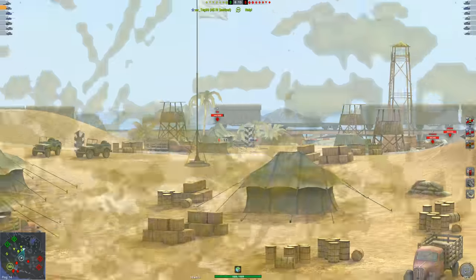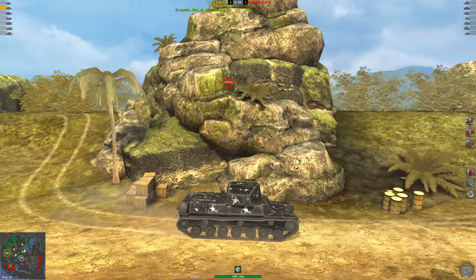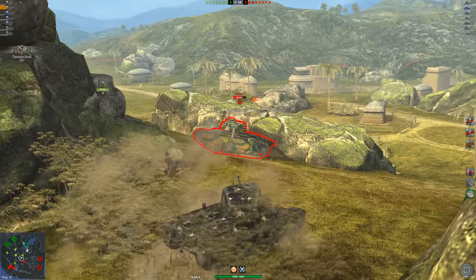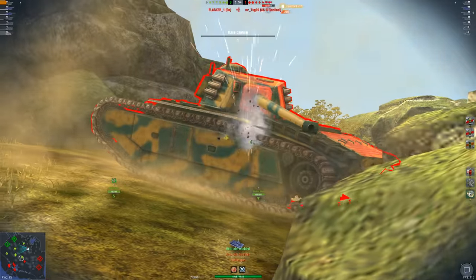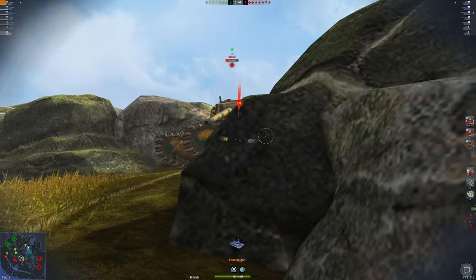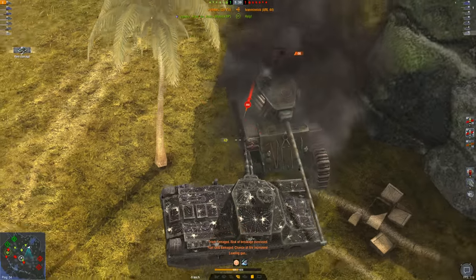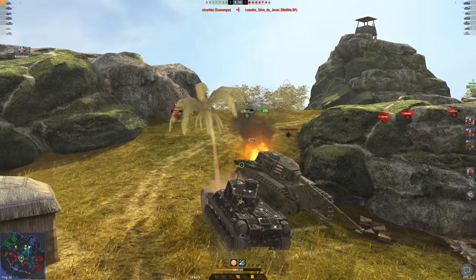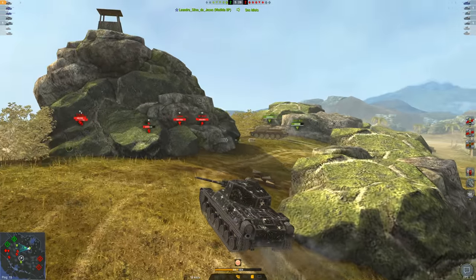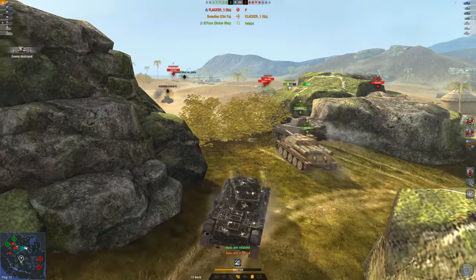No KV-2s on the enemy team, which is great — can't be one-shotted. The whole enemy team appears to be on the other side, but there's an ARL over here. The ARL is by far one of the deadliest tier 6s in the game, so I'll target that first. Two nice shots at the ARL, then I drive away and yeet another shell into him. A premium round into the upper plate finishes him off — great premium penetration and standard pen on this vehicle easily took out the deadliest tank on their team.